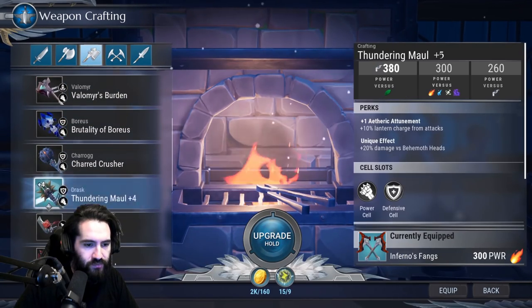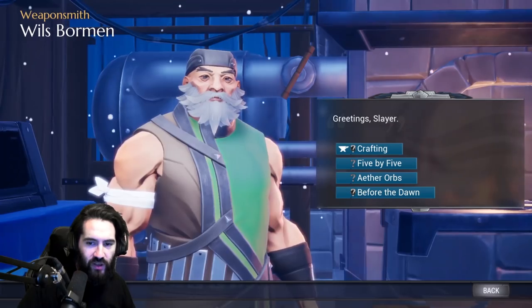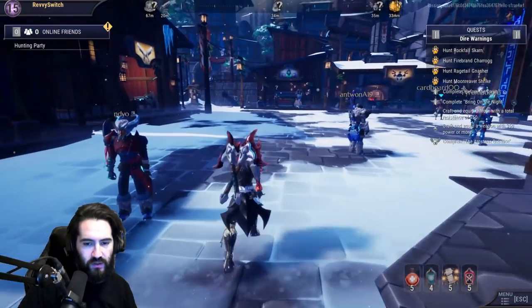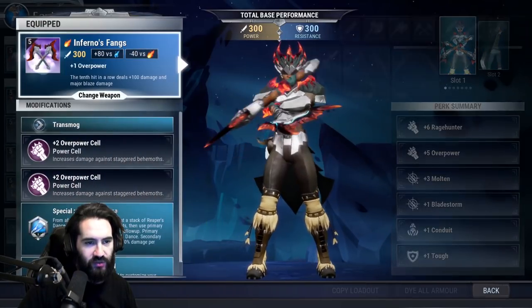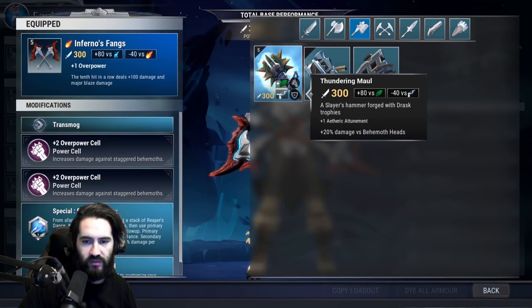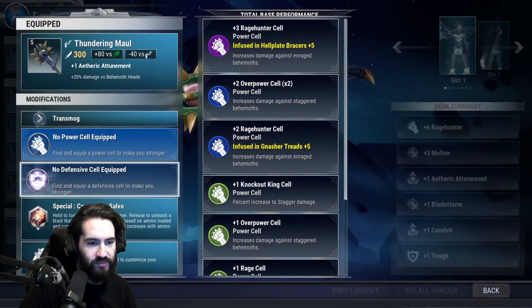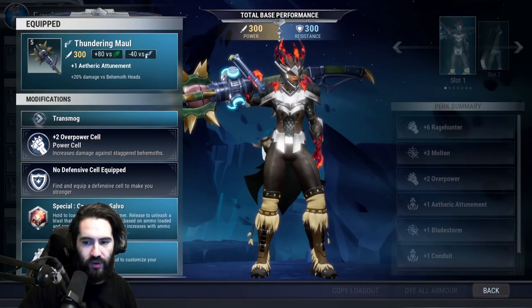Now to craft our hammer. We're plus five on the Thundering Maul — that didn't take nearly as much time as I thought. So we got a little chain blade lesson and a Nezaga lesson. I'm sure Nezaga will be back — I'm not worried about that.